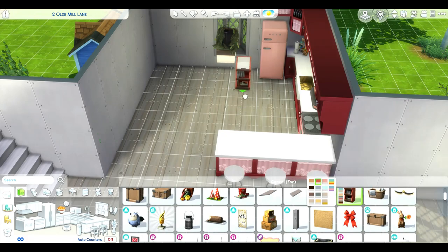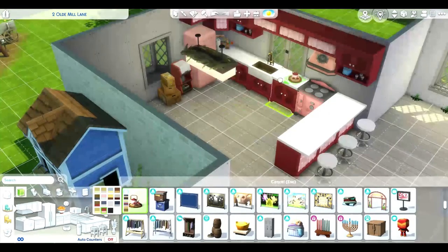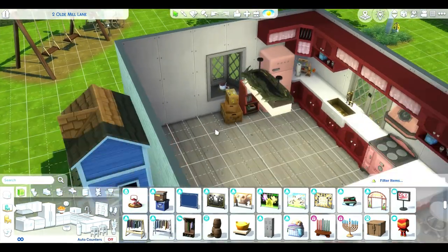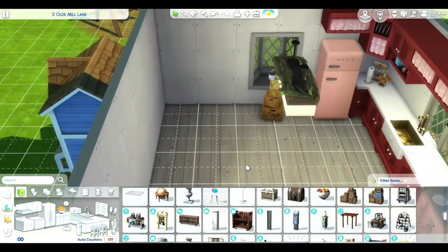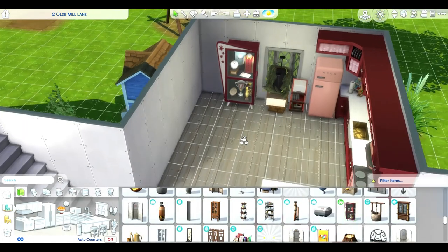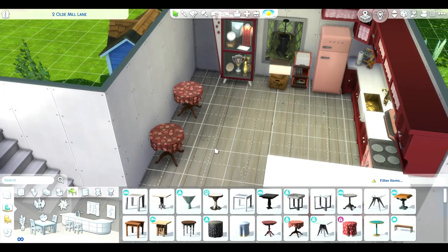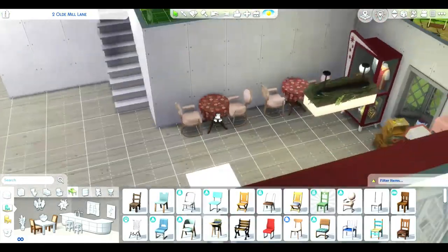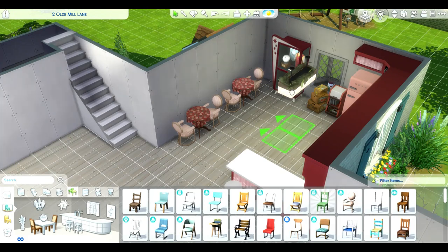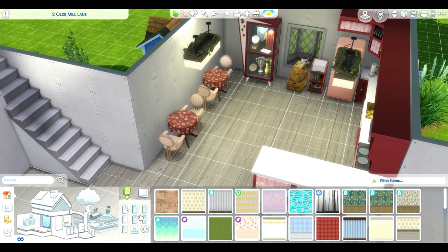Here we go adding some more little details to make this come to life, putting that right there in that little window. I ended up using that because it kind of matched the color going into the dining area. Last build I did a really big dining table; this time I did two small dining tables. Since there's also an island, that should be plenty of seating space.